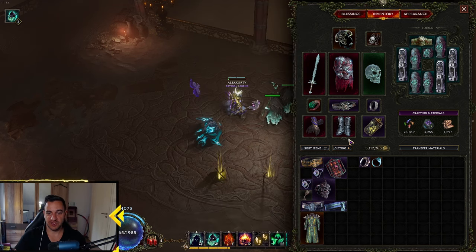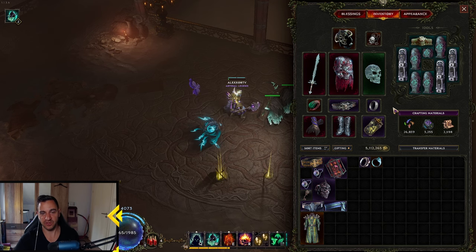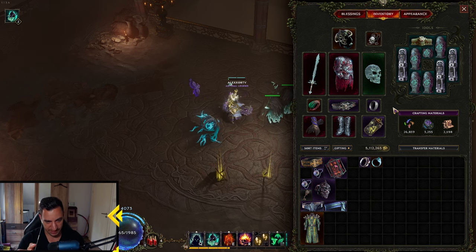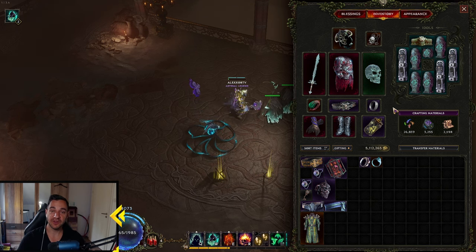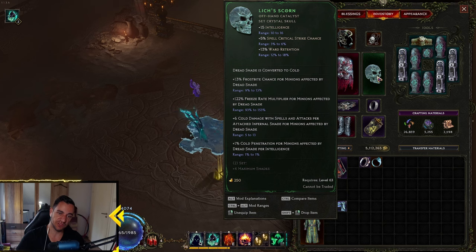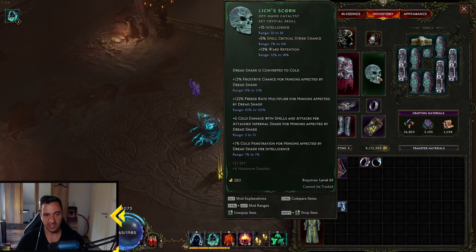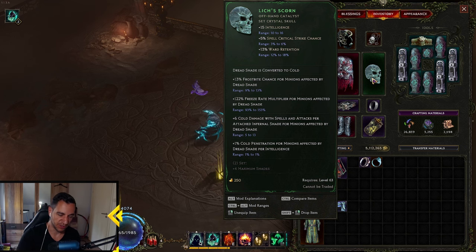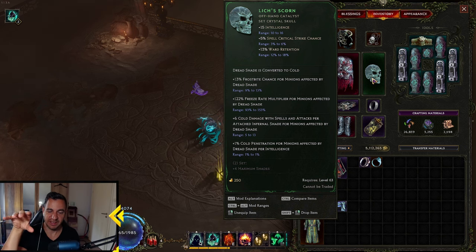The key thing with this Toxic Death Cold build is we do all the things: we do Ignite Damage with Infernal Shade, we do Necrotic Damage with his beams, we do Poison Damage through his beams, and we also do Cold Damage — because this item converts the whole Dreadshade base damage into Cold. It actually works both ways; I tested it. You can do Cold Damage but you also apply the Poison Stacks. The Necrotic Damage from the beams is converted to Cold, and this all still stacks with the extra Necrotic Damage. It's crazy.